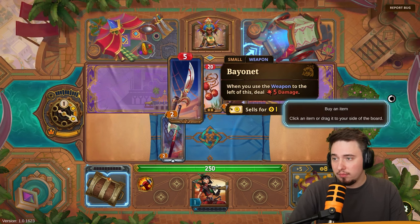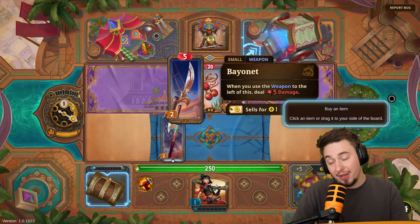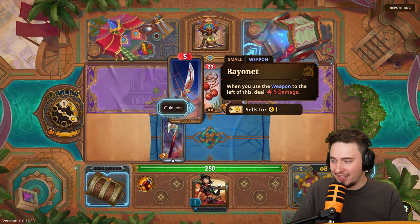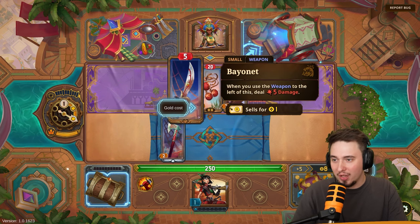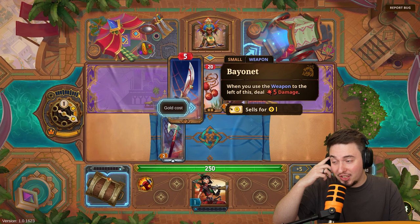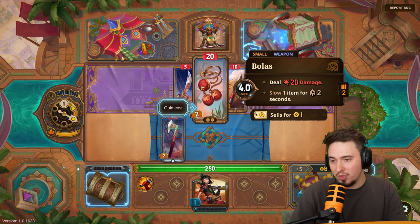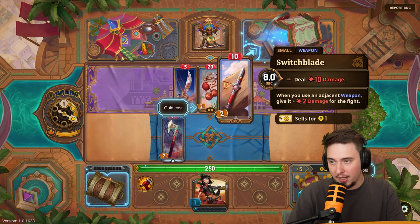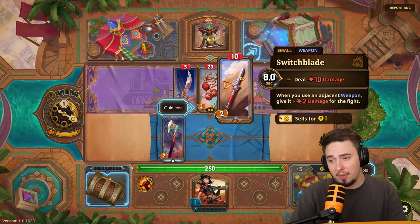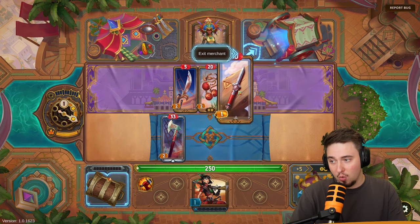We get a bayonet — when you use the weapon to the left of this, deal five damage. Those are exactly the combinations and intricacies that will be insane. When we place it here, this will deal damage and trigger five bonus damage. A boss option deals 20 damage and slows one item for two seconds but only has two ammo, so it shoots twice then runs out. Or a switchblade — deal 10 damage, and when you use an adjacent weapon give it plus two damage for the fight. I like that, let's go with that one.